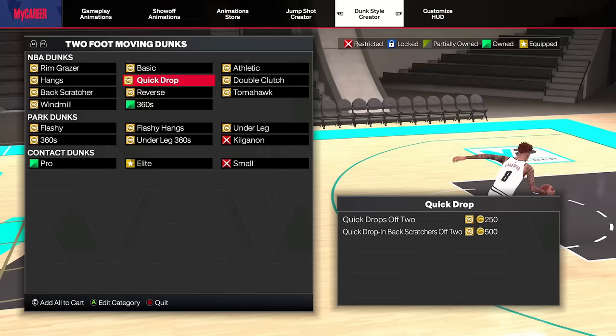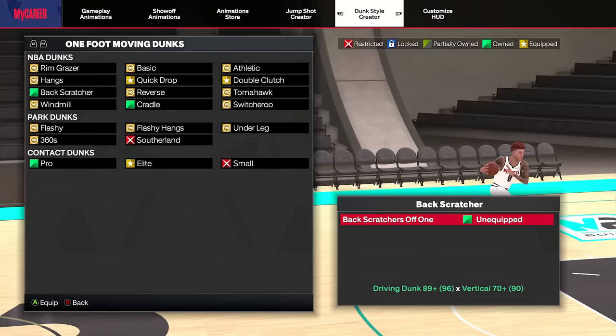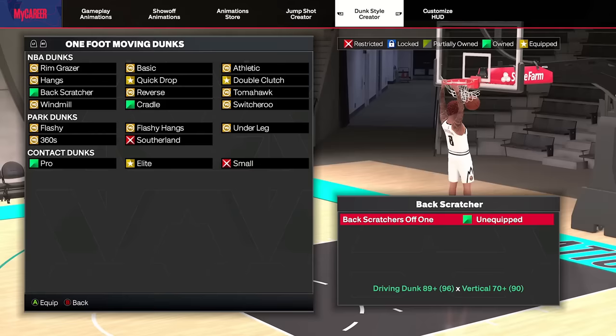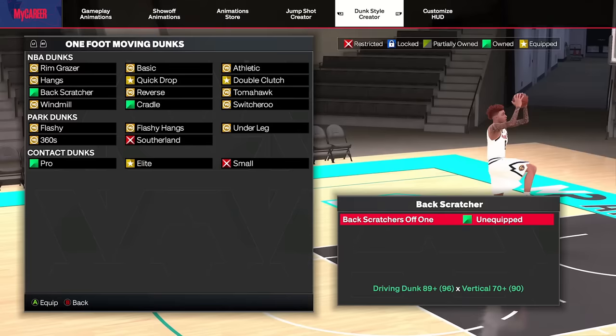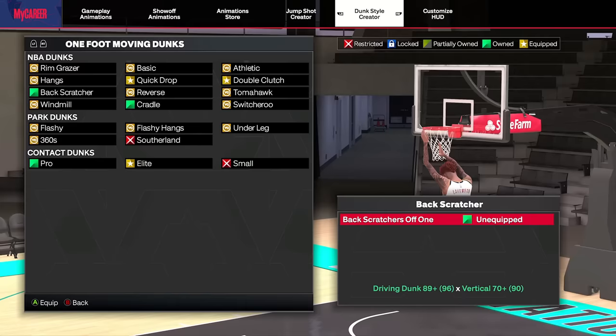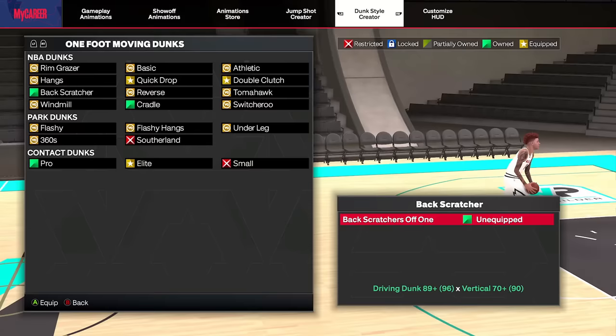Moving along to one of the best budget dunks in terms of efficiency and quickness — and I call it budget, but you don't have to be an elite slasher to get this. Back Scratchers off one come along with 89 driving dunk. You can see the quickness and efficiency on these. I've been recommending it to my boys. My boy Bullet asked about what dunk rating to go for, and I told him 89 is extremely good because of what you get with Back Scratchers off one. You can see the significant value you can bring to the table.